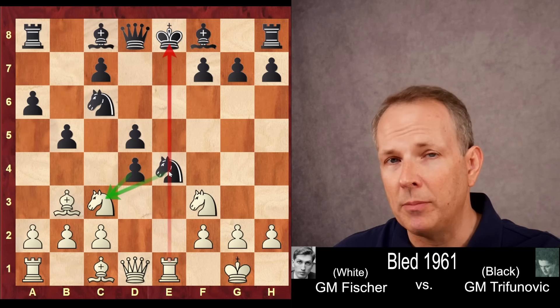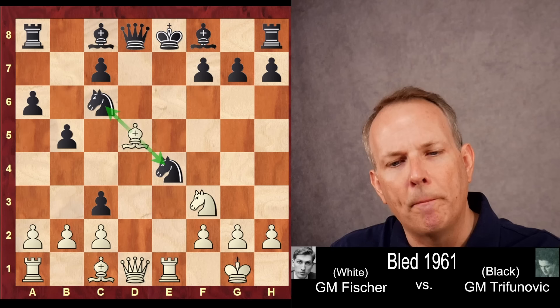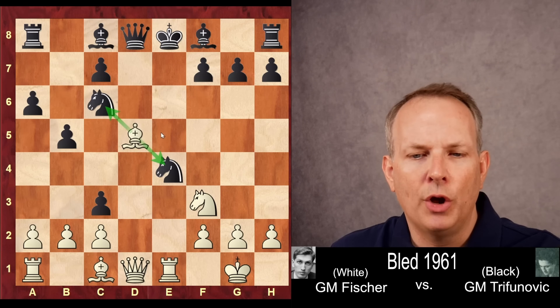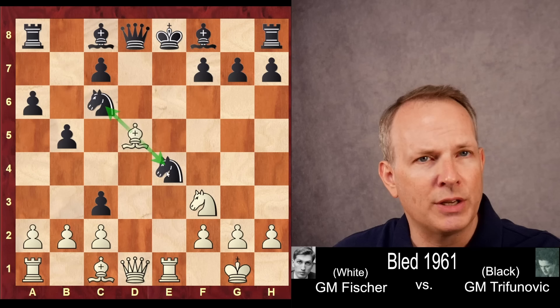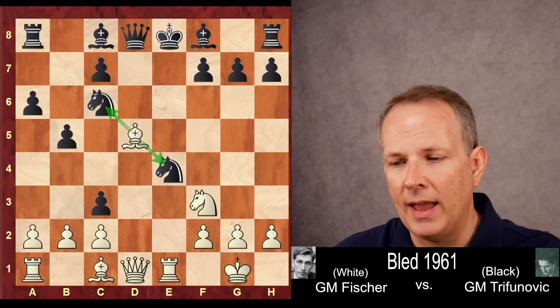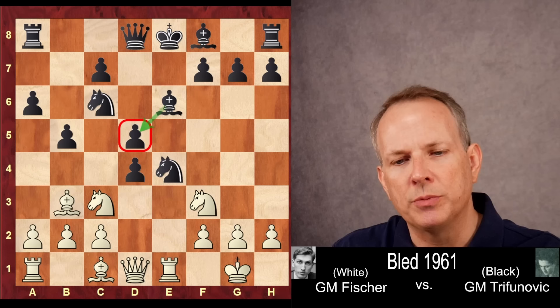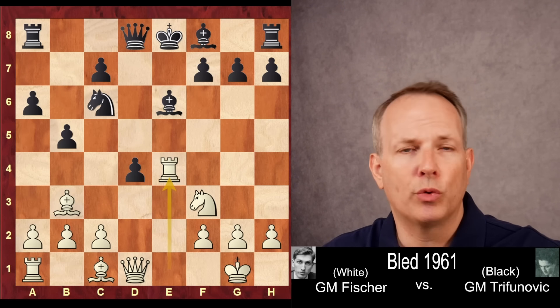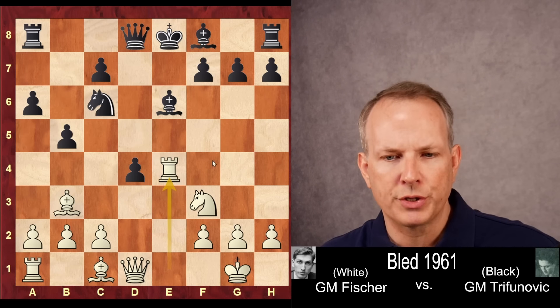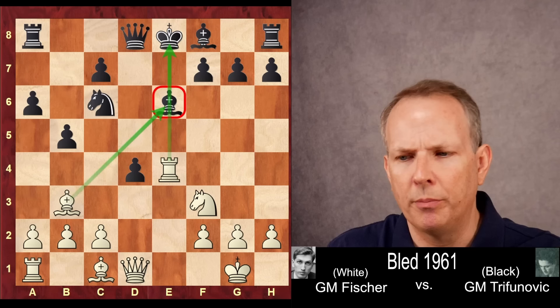It can't be captured by the knight because the knight is pinned. But why not the pawn? If the pawn takes the knight, then Bishop to D5, undermining this knight — pinning the knight at C6 to the rook. That knight is going to be lost and white is just winning. So after Knight to C3, Trifunovic plays Bishop to E6, defending that D5 pawn. But then Knight takes Knight, pawn takes Knight, Rook takes E4. Fischer regains one of those pawns and has pressure on this E6 bishop, which is going to become an important issue.